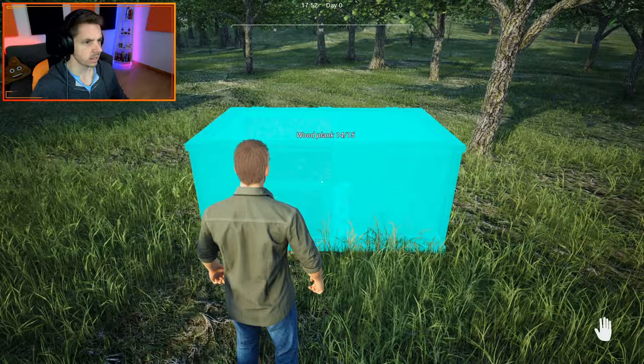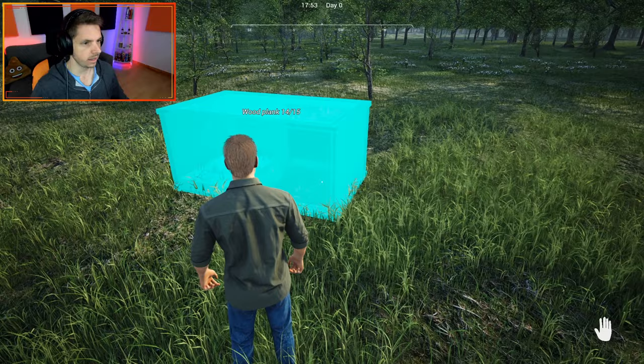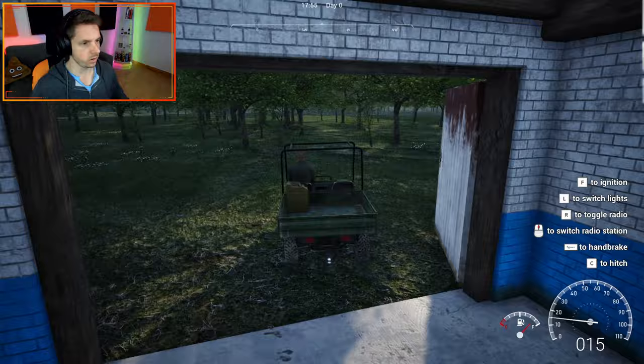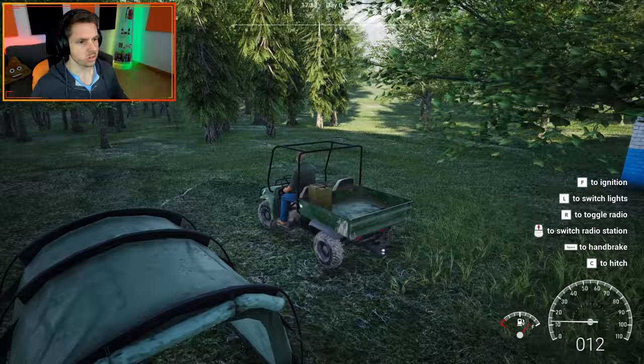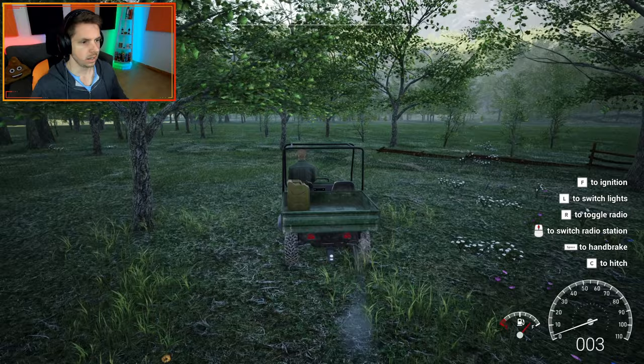We need 14 planks so we need a few more. The door appears to be at the front. Let's get some more planks - we've got plenty of fuel. Actually, maybe we should take down some of the trees out front of the yard because we're probably going to end up building here. I don't want to make the place completely barren, but I do want to get rid of some of them.